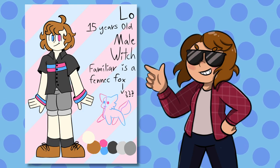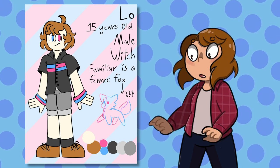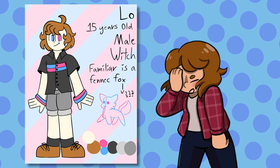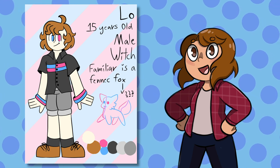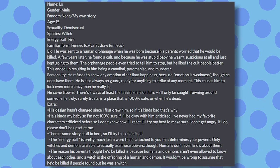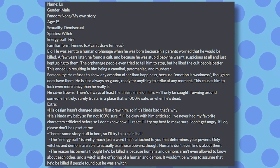It is now time for our second character. This character was submitted on my Discord by user Himiko Youumeno. They gave a very, very long description, which is not what I wanted — I want short descriptions — but that's okay, I'm going to shorten it. This character's name is Lo. He's 15, he is a witch, and he has the energy trait of fire, which is probably something from this universe. His familiar is a fennec fox.